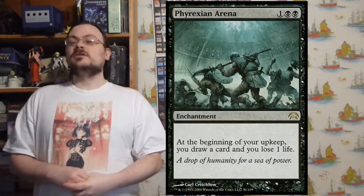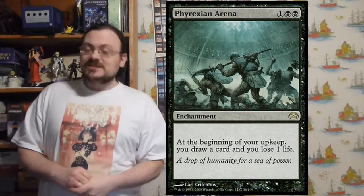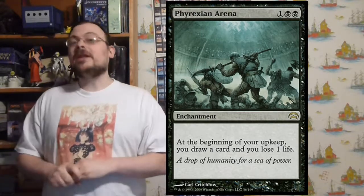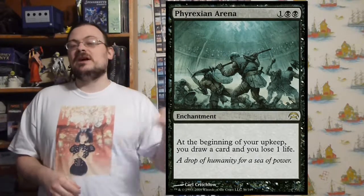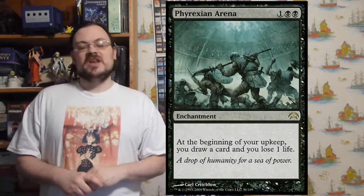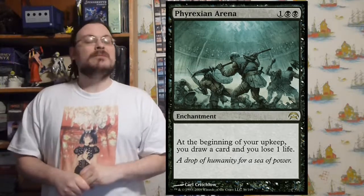Phyrexian Arena — at the beginning of your upkeep, you draw one card and lose one life. This is one of those times where if you're willing to sacrifice a little life — especially if you've already drained life from opponents and gained a little extra — you get more cards.